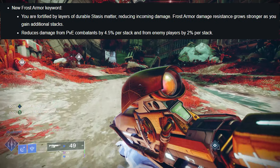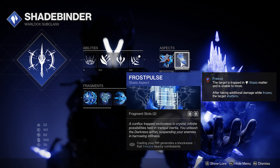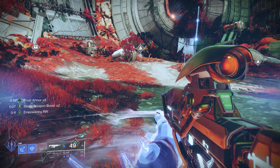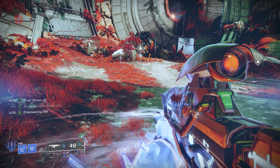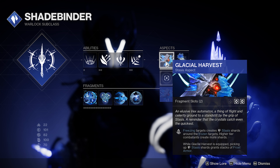The frost armor part is really really good. If you look at the bottom, it reduces damage from PvE combatants 4.5% per stack, so eight times 4.5 is a 36% damage reduction whenever you come out of your super. And if you run it with the Frost Pulse aspect — where putting your rift down generates a shockwave that freezes nearby combatants — you'll instantaneously gain 36% damage reduction and a times two stasis weapon boost.